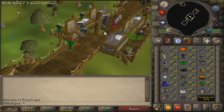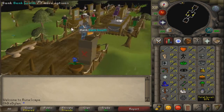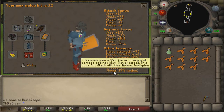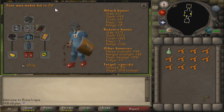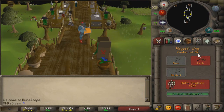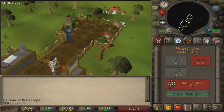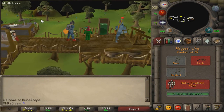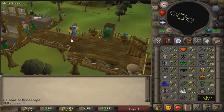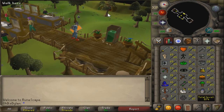My current goal is still to get my Slayer helmet. I have a black mask - I decided to buy it and I get like a 15% bonus when I'm doing my Slayer task. My combat is 84, so I need one more combat level until I can use that Slayer master down in the Stronghold. I think that would be good for me because I'll get more Slayer points - I believe you get 10 Slayer points a task with her.